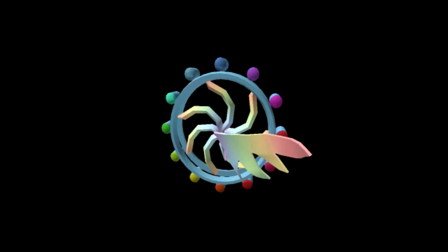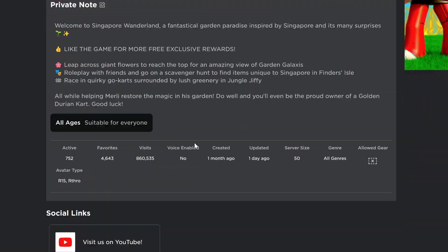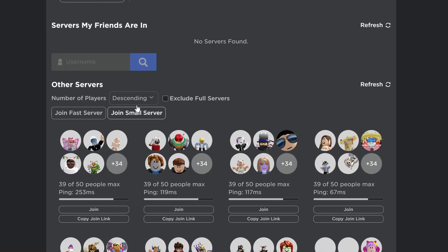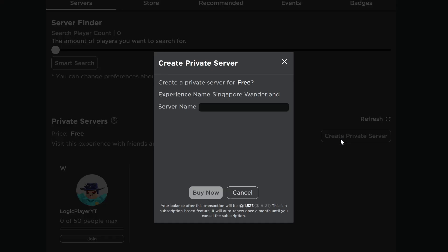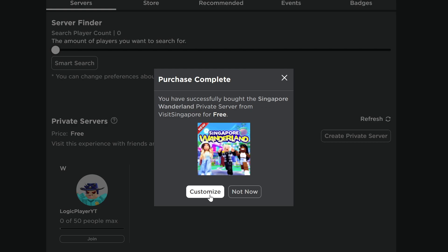The next item we are going to get — to get this item, join Singapore Wonderland. This game is also linked in the description. It is easiest to get this item on a private server; they are free, so just get one.